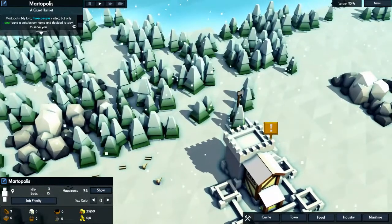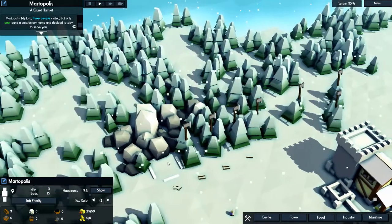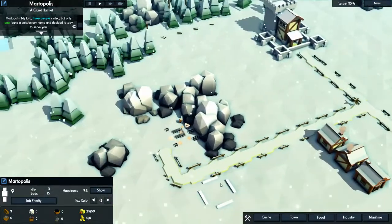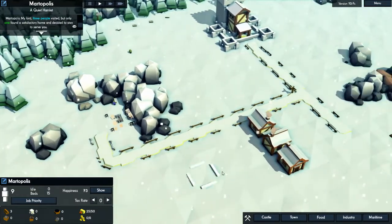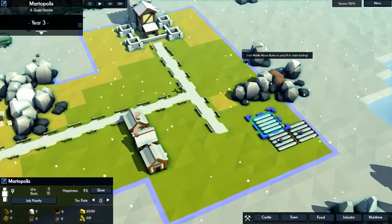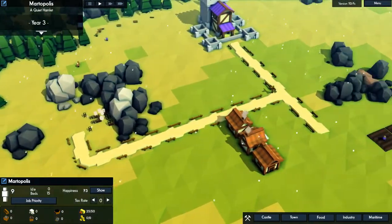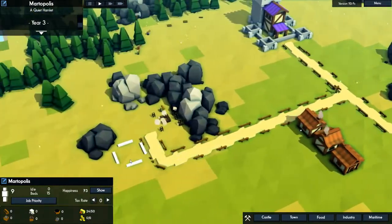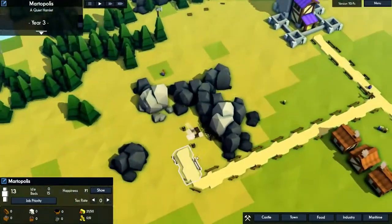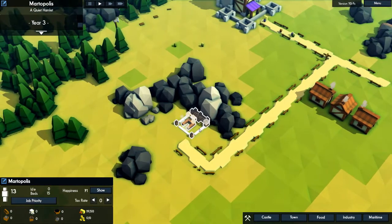We need to chop some more trees here. That one's marked. We should be looking all right there — still 15 beds and nine people. How are we doing on food? 25 of 50. Let's go with one more farm and we'll build it right there. At this point I kind of want to keep it even — like one farm per house. The next thing is going to be forestry.